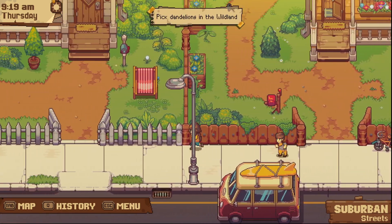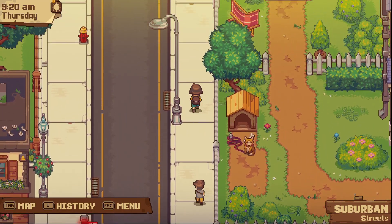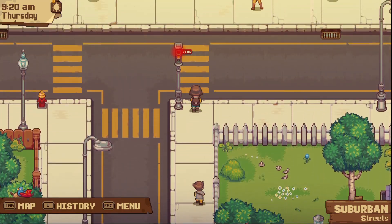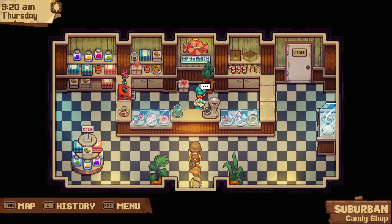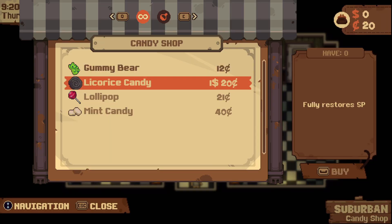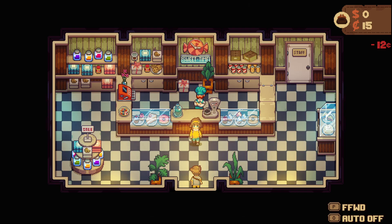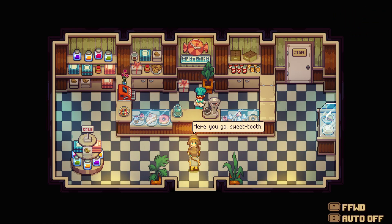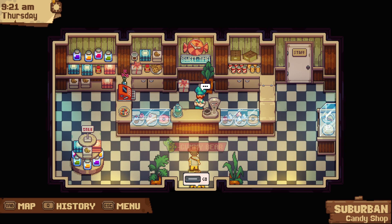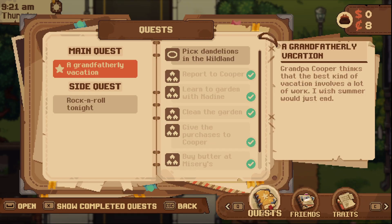Deciding to go get Chester some candy first. At the shop, getting a gummy bear for 12 cents, passing on licorice. There you go Chester - sweet tooth satisfied. Making sure Chester got his candy.